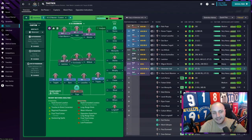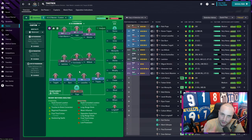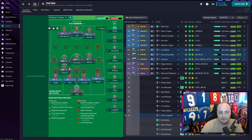In midfield, Joelinton is a ball-winning midfielder. What Eddie Howe has done is convert Joelinton from that striker role where he wasn't doing anything - his first touch was awful, he wasn't holding up play, he wasn't scoring goals. Converting him into a ball-winning midfielder has been absolutely brilliant. Then we have Bruno, one of the big signings this year - they use him as a deep-lying playmaker but I'm playing him as a roaming playmaker so he helps out with both attack and defense.